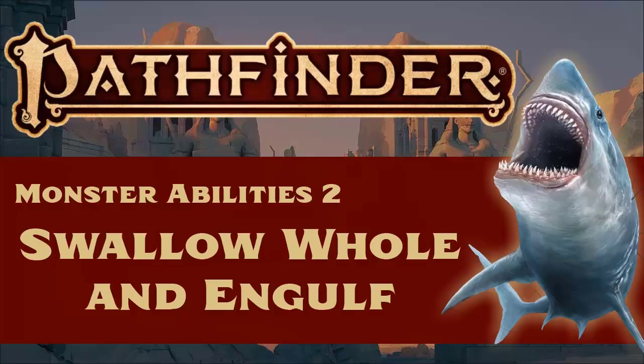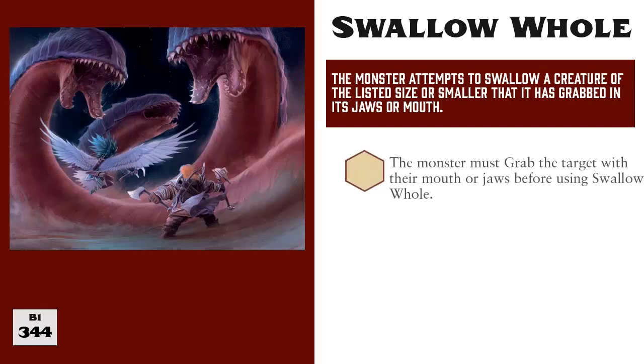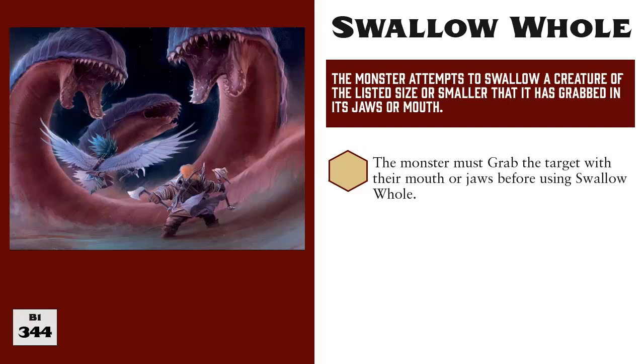Hello and welcome to Monster Abilities in Pathfinder 2nd Edition Part 2, Swallow Whole and Engulf, presented by How It's Played. In the previous video of this series, we discussed the grab action, and now we're going to continue that discussion with one of the actions available to some monsters after they grab a creature with their mouths: Swallow Whole. As grabbing an enemy is a requirement to use Swallow Whole, it is encouraged that you watch my video on the grab action before continuing here. A link to that video is provided in this video's description.